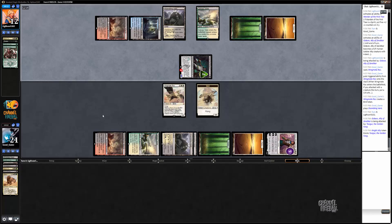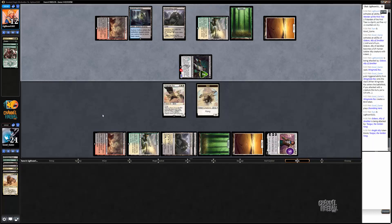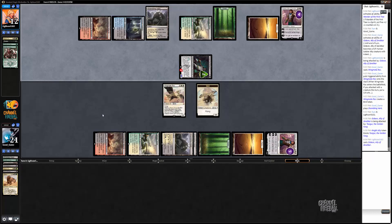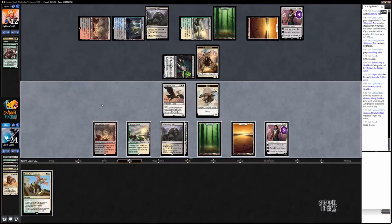Looks like an expensive spell. Is he activating Tasigur, maybe? Gideon — okay. That doesn't do much. We can just kill it. Unless he has Dromoka's Command, but I don't think there's any way he has Dromoka's Command right now. Oh — we have Dromoka's Command though. Does that do anything? No, not really. I think I'm just going to kill Gideon.